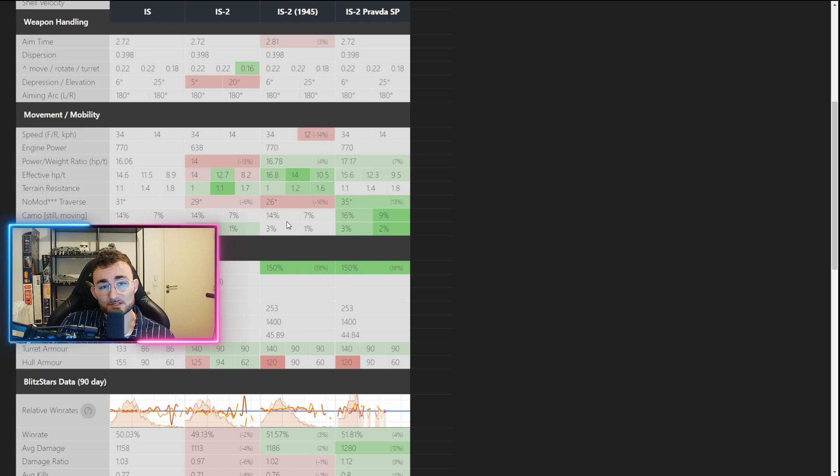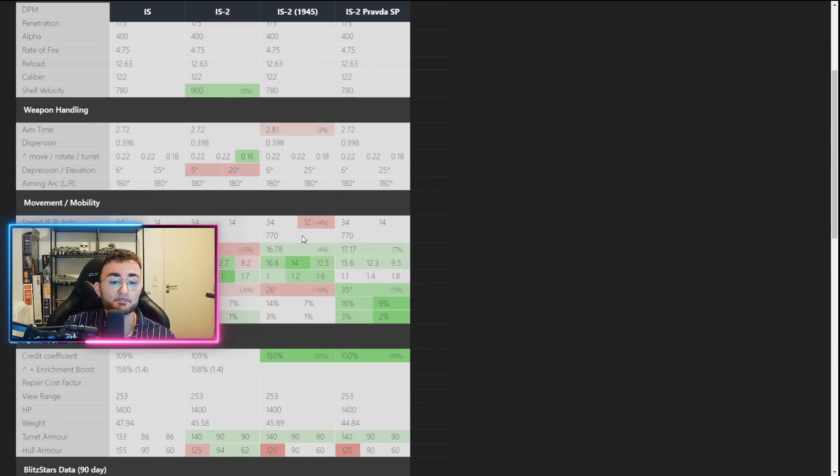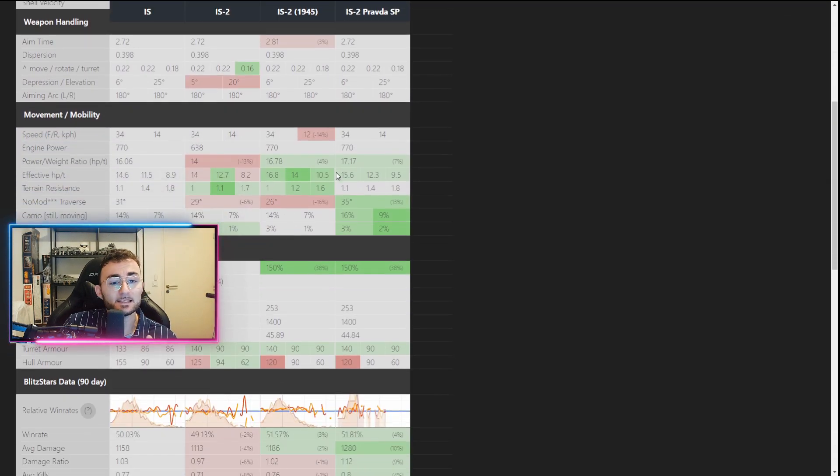The only thing that really changes about the Pravda and makes it better than the others is the power-to-weight ratio. Compared to the regular IS, you are going to gain nearly one and a half more horsepower per ton. Even if it doesn't seem that big at first, I can definitely tell you that on the battlefield it does make a difference and makes it a better tank.